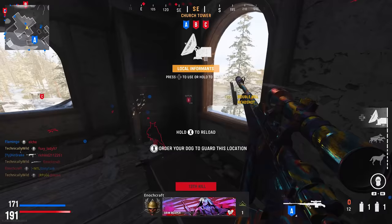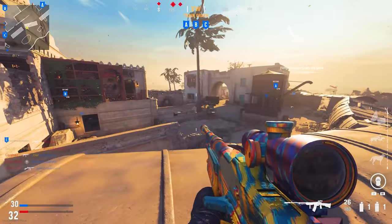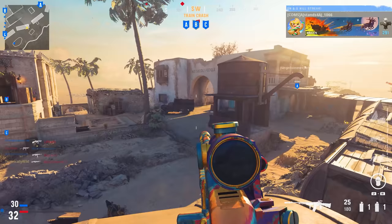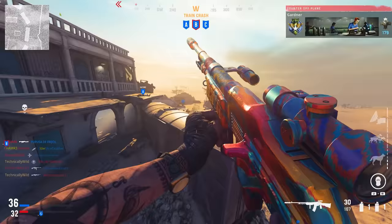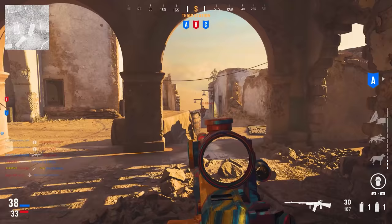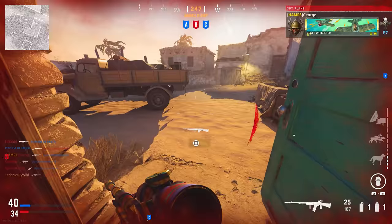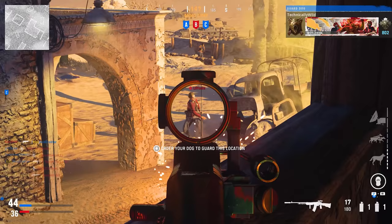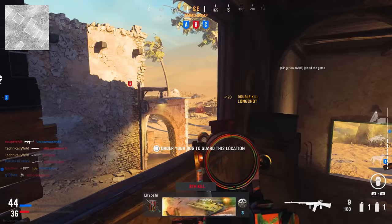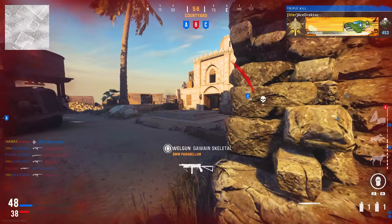The fourth camo challenge is getting Bloodthirsties — five kills in a single life without dying. For players who struggle, don't focus on getting Bloodthirsties; they will come naturally throughout the grind. Focusing on other challenges like headshots and letting Bloodthirsties happen organically works much better than stressing over them. When you're on a four-kill streak and freeze up trying to get that fifth kill, it backfires — so focus on other objectives and Bloodthirsties will come on their own.